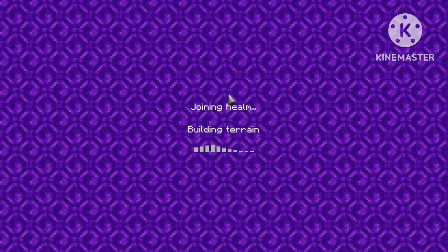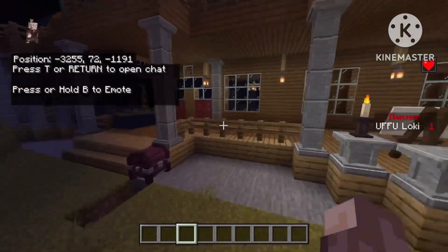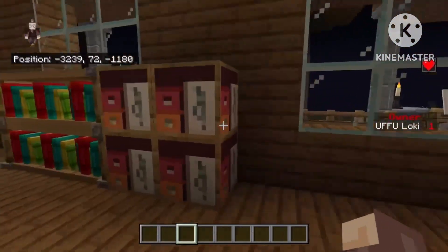Once you load back in, make sure you place a block near you that is from that mod so you don't have to keep grabbing it out of creative. As you can see, it was working before, but now I can see the cool items.